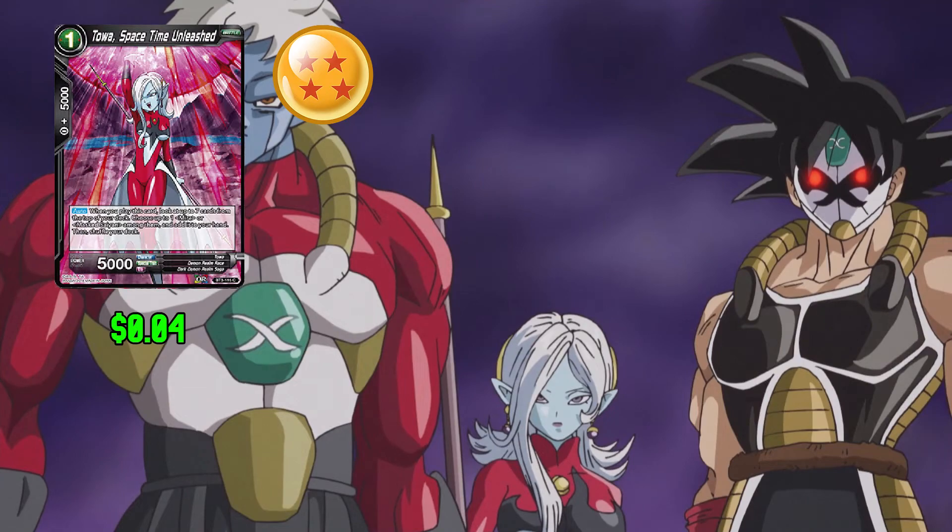And finally in the deck we have Talus, Space Time Unleashed: 1 any and 0 for 5,000 combo power. When you play this card you can look at the top 7 cards of your deck. Choose one Mira or Mass Saiyan among them and add it to your hand. This card has 5,000 power.